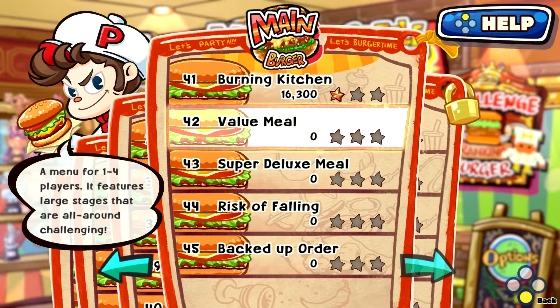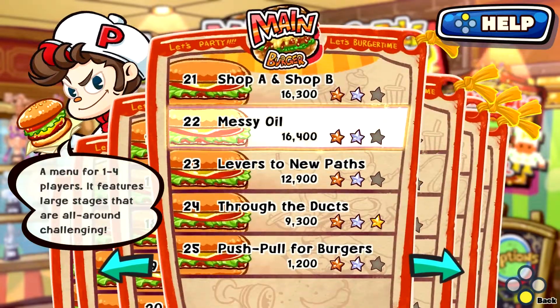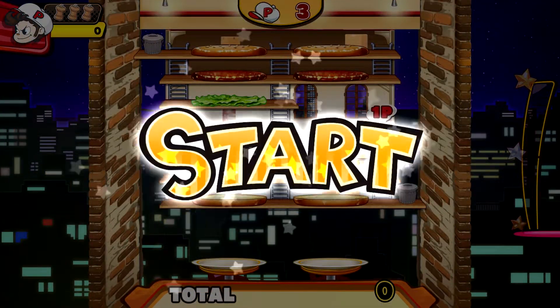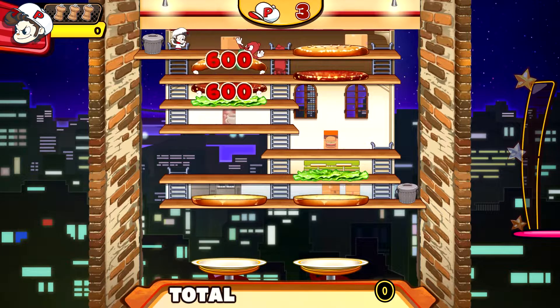If you're going for the campaign, there are three different sections. There's Training Burger, which is 20 stages of teaching you game fundamentals; there's an additional Solo Burger mode that has 30 levels; then there's Main Burger, which you can play with friends and features 50 different levels, the challenge of which really doesn't ramp up that much until the last 10. There's also a Battle mode you can play with two to four players, and a Challenge mode that can be unlocked where you go for the highest score through endless stages and try to get on the online leaderboards.